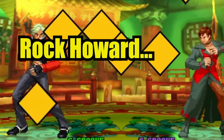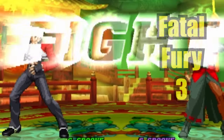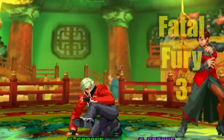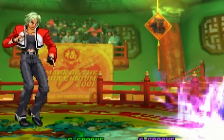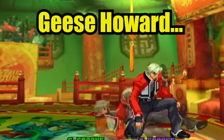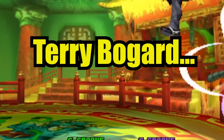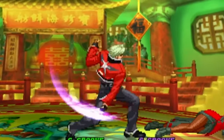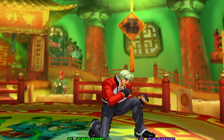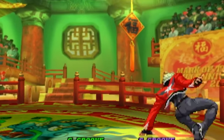Rock Howard, a character who first debuted back in Fatal Fury 3, became playable in Garou: Mark of the Wolves. He is the biological son of Geese Howard and is the student and protégé of Terry Bogard. While inheriting the dark powers from his father and the focus and skills of his master, Rock is on the quest to find his own way.